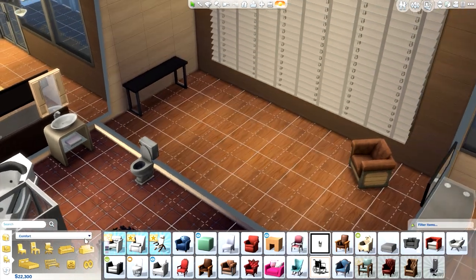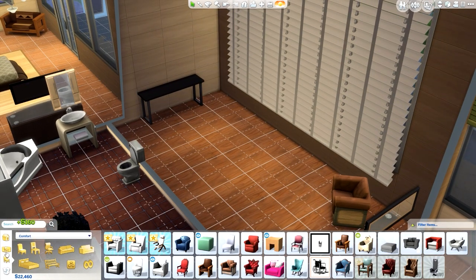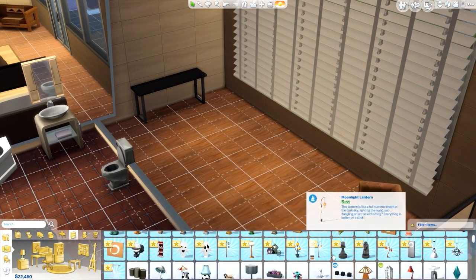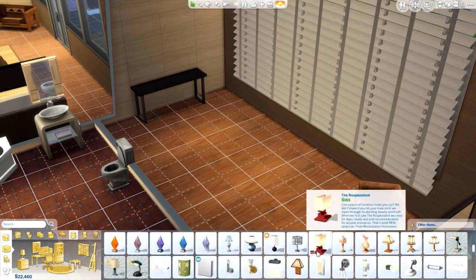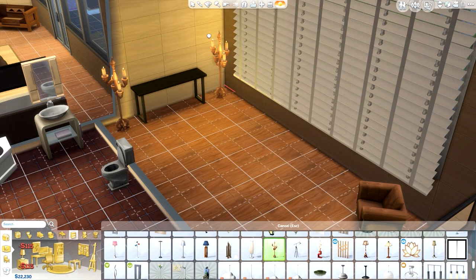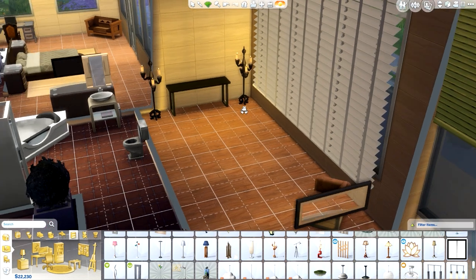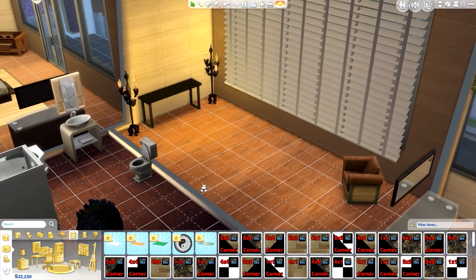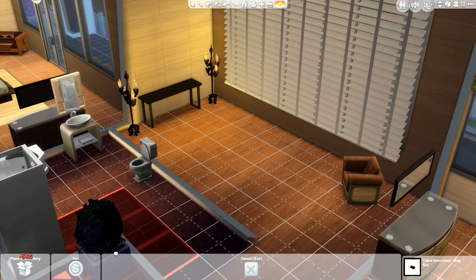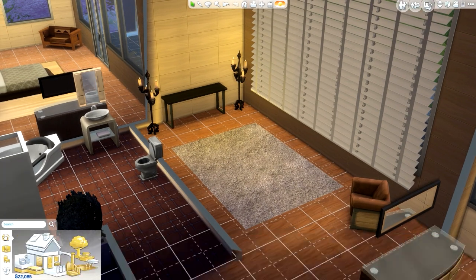I think there are certain lights that would work a lot better. I really love the way this room looks — the wood and everything. I'm going to add these candle lights and make them black, like Nicholas's soul. I'm also putting in a nice rug — obviously super luxe and lavish. There we go, so now we have this. Let's go look at some photos and things of that sort.